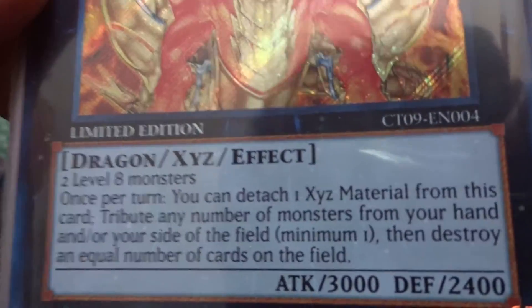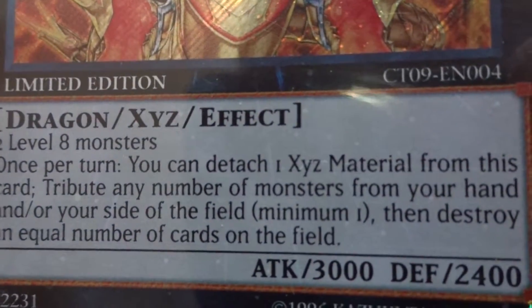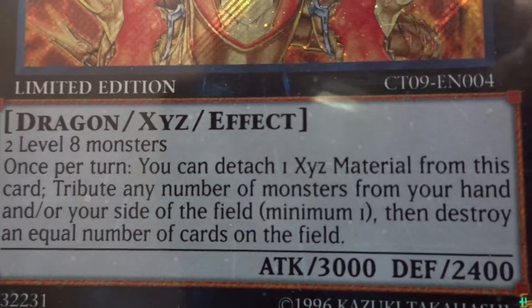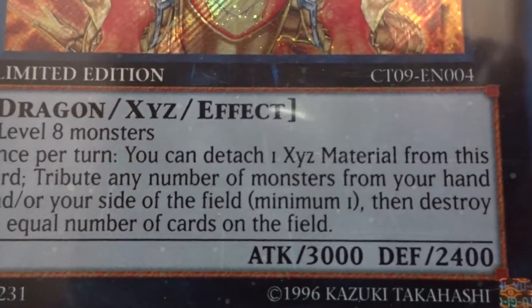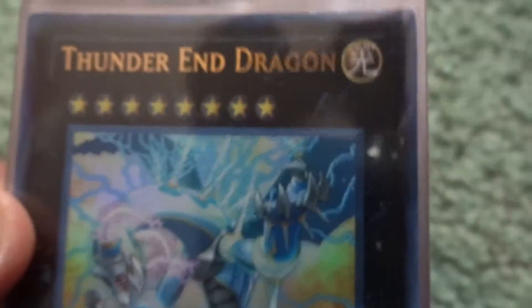Next is Hieratic Sun Dragon Overlord of Heliopolis. Once per turn, you can detach an Xyz material from this card and tribute any number of monsters from your hand and/or your side of the field — minimum one — to destroy that many cards on the field. With 3,000 attack, that's not bad at all.